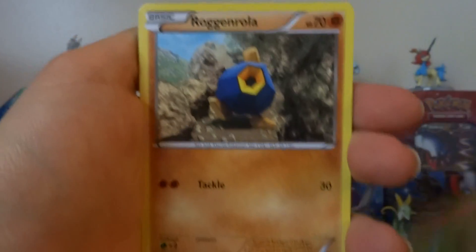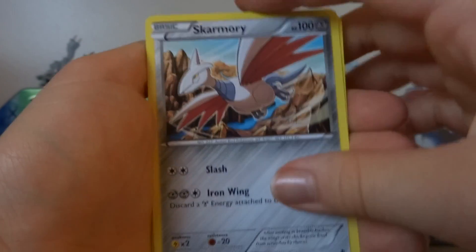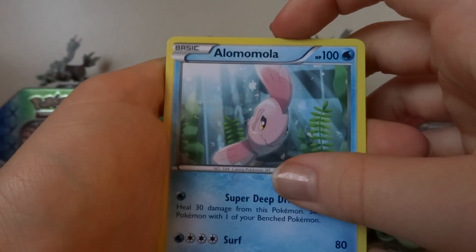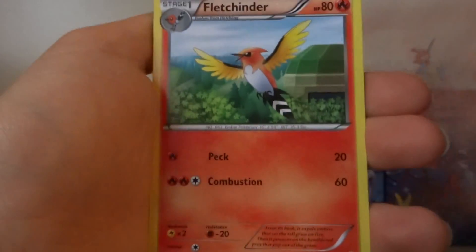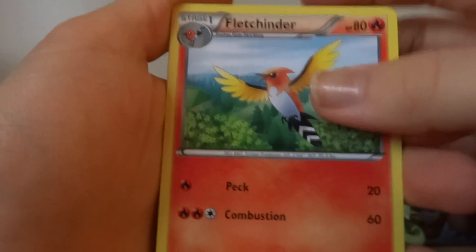Karrablast. Roggenrola. Barnacle-by. Skarmory. Alomomola? Fletchinder. That's a pretty neat Pokemon actually. It looks pretty cool I think.